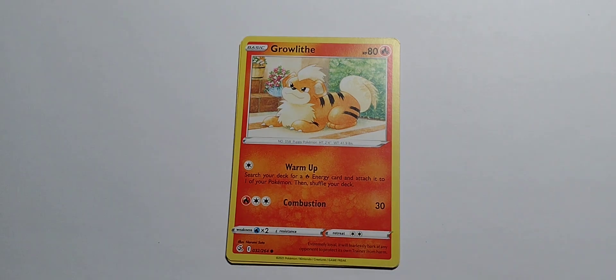Got Growlithe — being a good boy, good girl, good dog. 80 hit points. Fire type. Single colorless — Warm Up: search your deck for a fire energy card and attach it to one of your Pokemon, then shuffle your deck. One fire, two colorless — Combustion for 30.